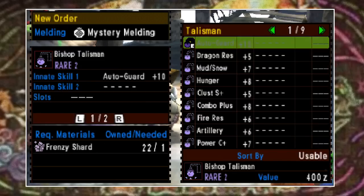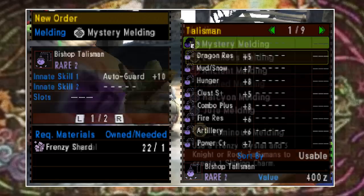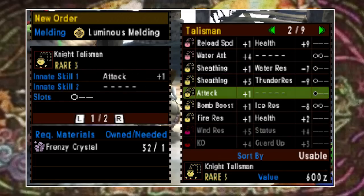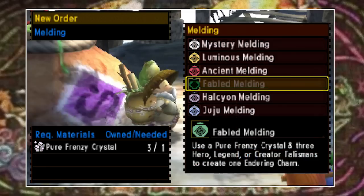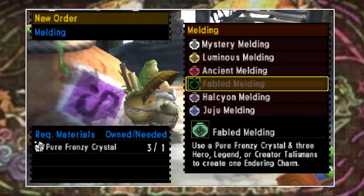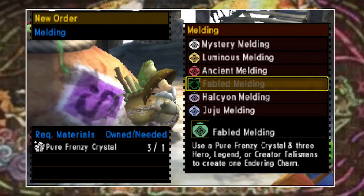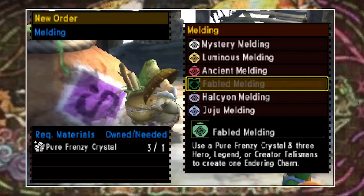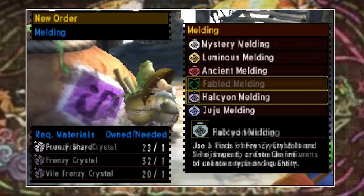The top four options are pretty simple and they all behave the same way. Mystery melding can only be done with Bishop or Pawn talismans. Luminous melding can be done with Rook and Knight talismans. Ancient melding can be done with Queen, King, or Dragon talismans. Lastly, the Fabled option takes Hero, Legend, or Creator talismans. All of these will result in one charm being created — charms are then appraised and you receive a talisman in return.